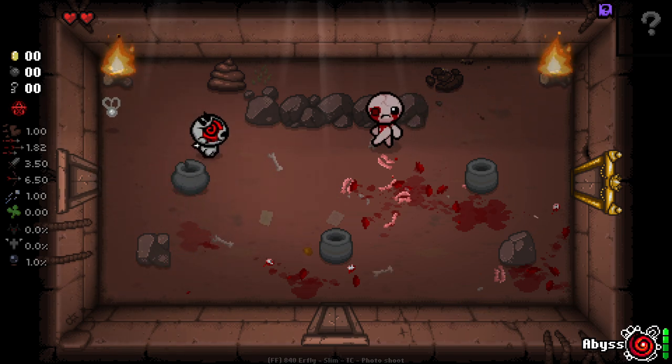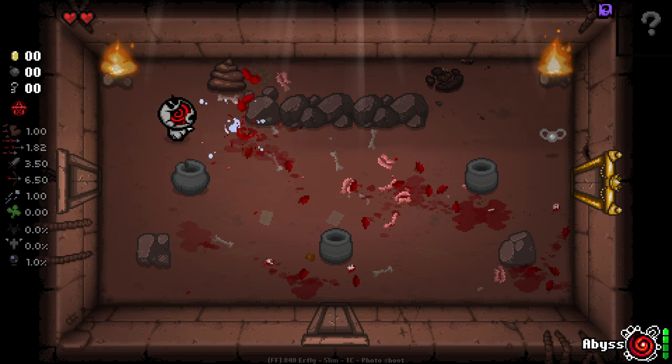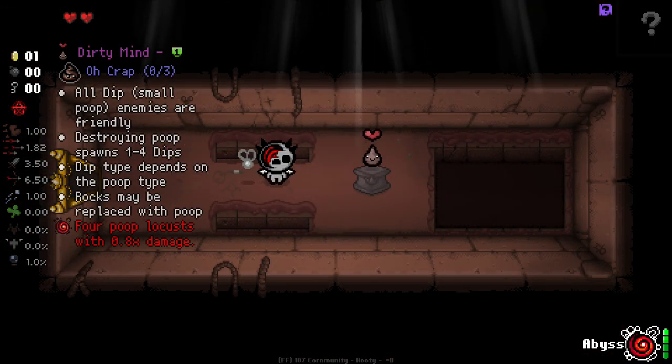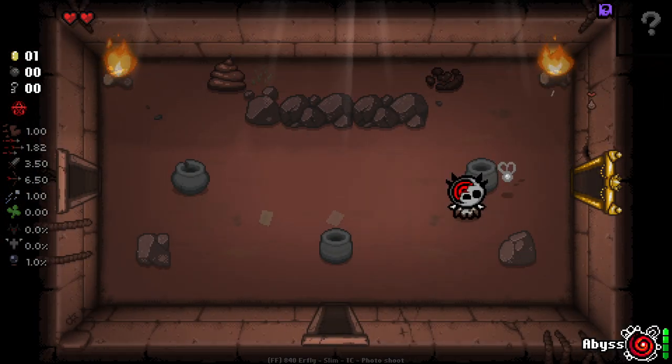So if we see certain Fiendfolio items I might try it, otherwise I might not. I think the ones that do have them have EID descriptions anyway, so we can tell which ones do and which ones don't. Oh no. I'm sorry, but I have to take Dirty Mind — we've been getting it loads recently.